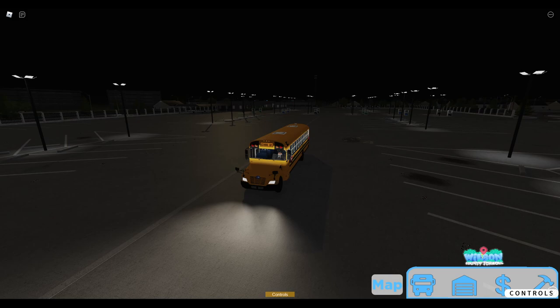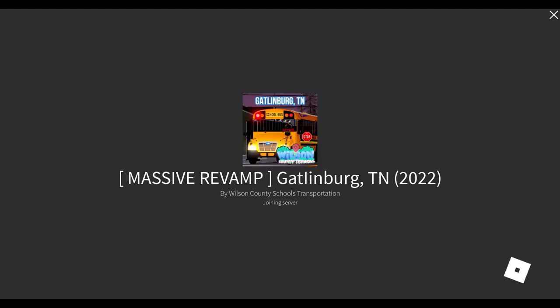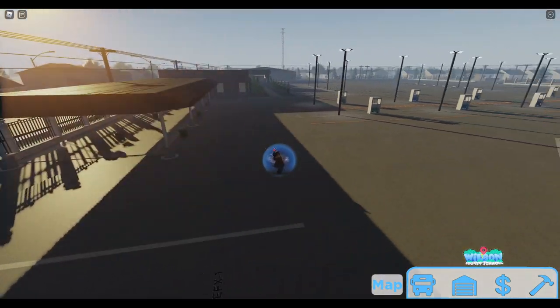There are a few game passes you might be interested in: the Electric Bus Pass, the IC Bus Pass, the G5 Bus Pass, and the Mini Bus Pass. In the Electric Bus Pass you have an electric T3RC, electric Thomas C2, Julie, and an electric Bluebird Vision. In the IC Pack you have two buses: a shorty IC and an IC AE.